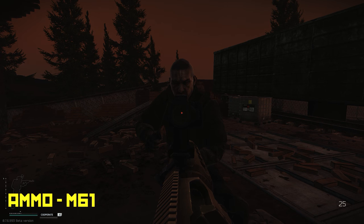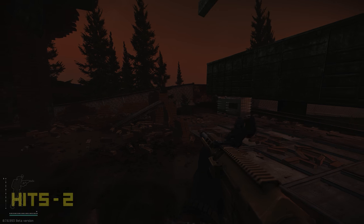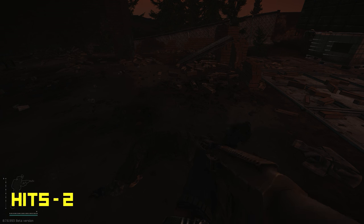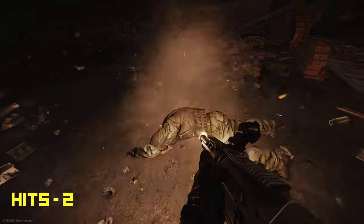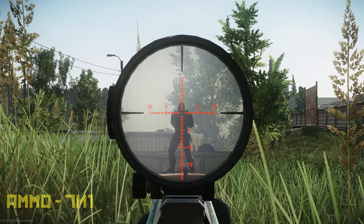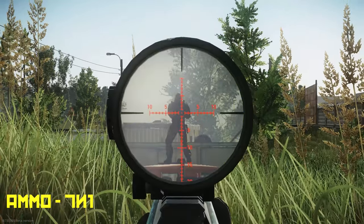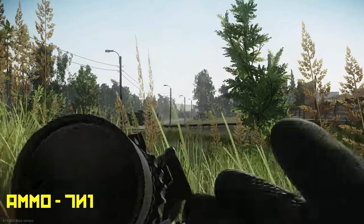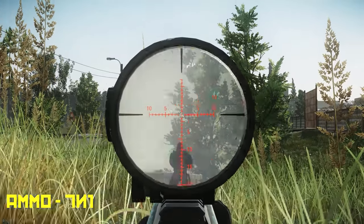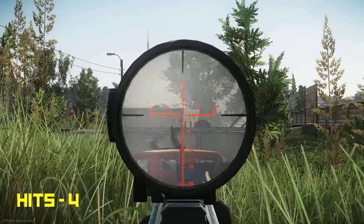Now on to the big boy guns. Started off with the RSAS - the first of the snipers - and it took him out in 2 shots. The RSAS has to be the best gun to use now; you can shoot it as fast as you want, and it will take someone out point blank with forward armor in 2 shots. Using the SV98 here. I have a problem with the bolt-action sniper damage - if they're gonna do 2 hits up close, they need to also do 2 hits at range.